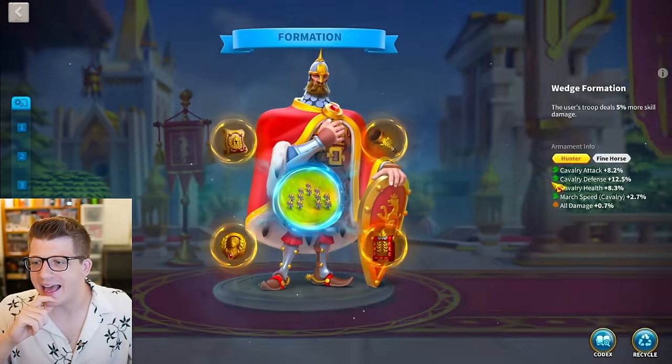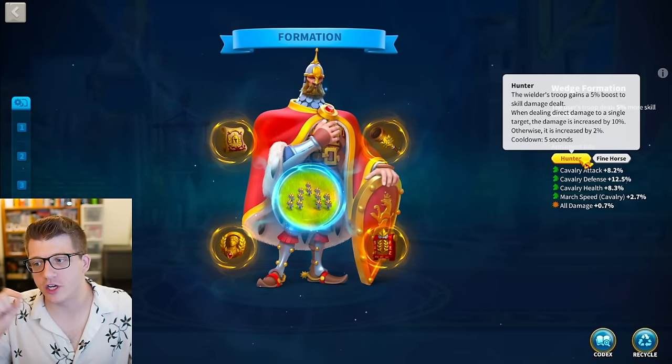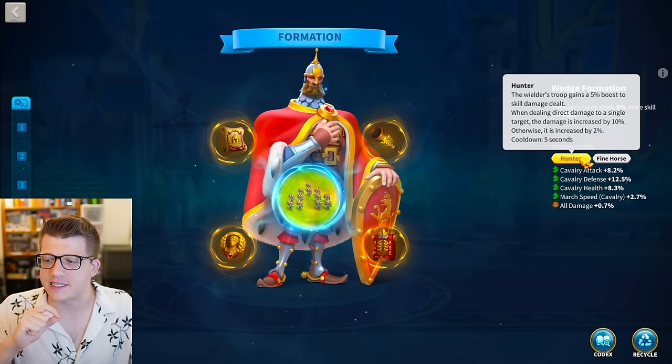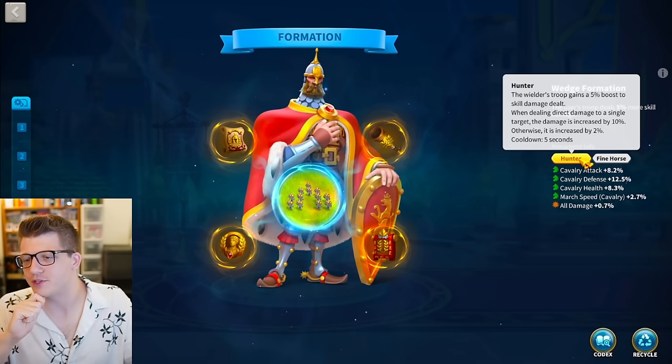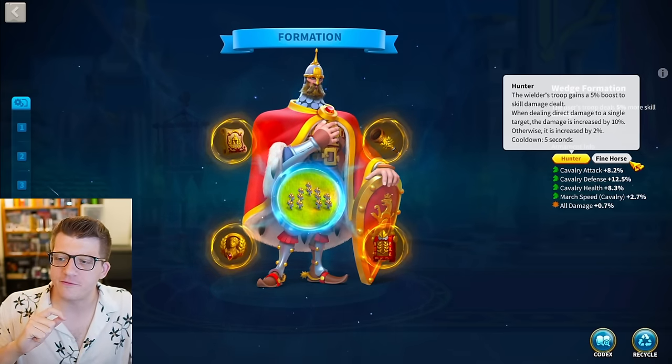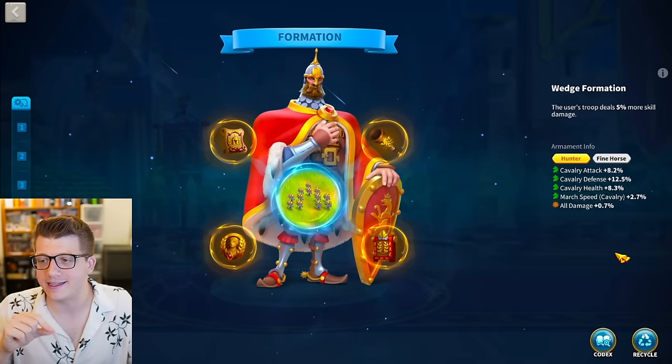Looking at Nevsky, we have Hunter on this one which is really good: 8.2% attack, 12.5% defense, 8.3% health, 2.7% march speed, and 0.7% all damage. Plus we've got Fine Horse for a little extra march speed as well - this dude is going to be cruising on the battlefield.